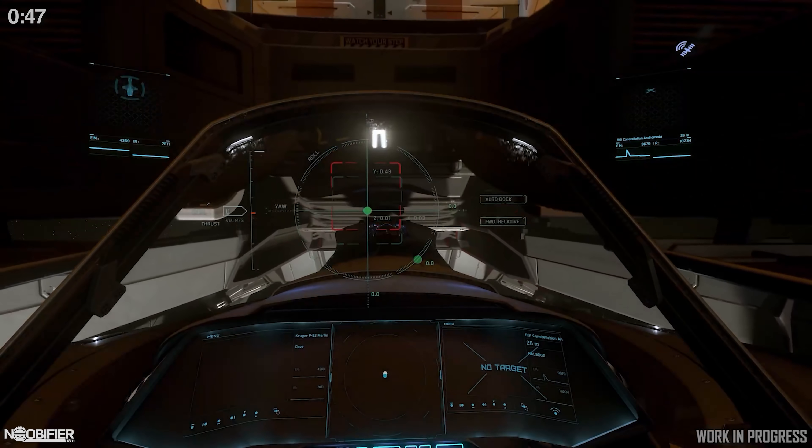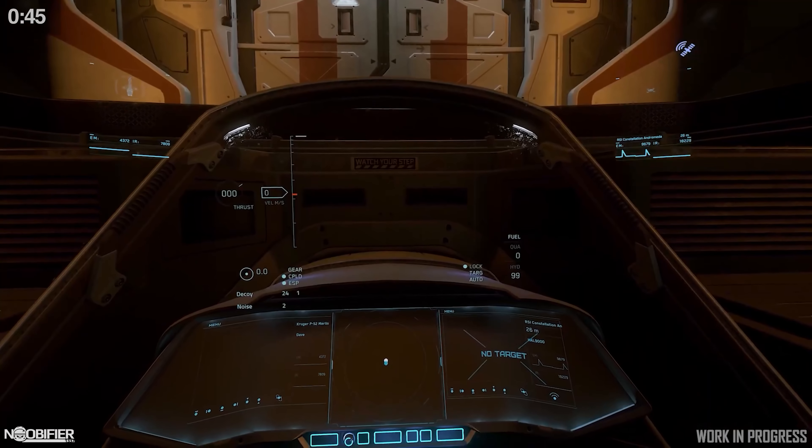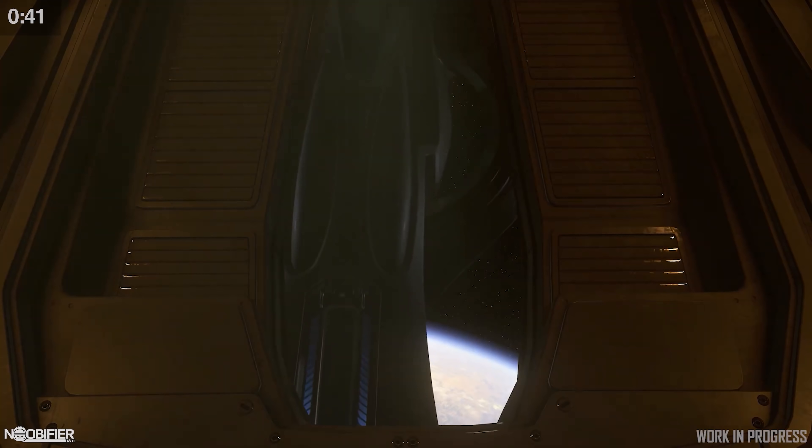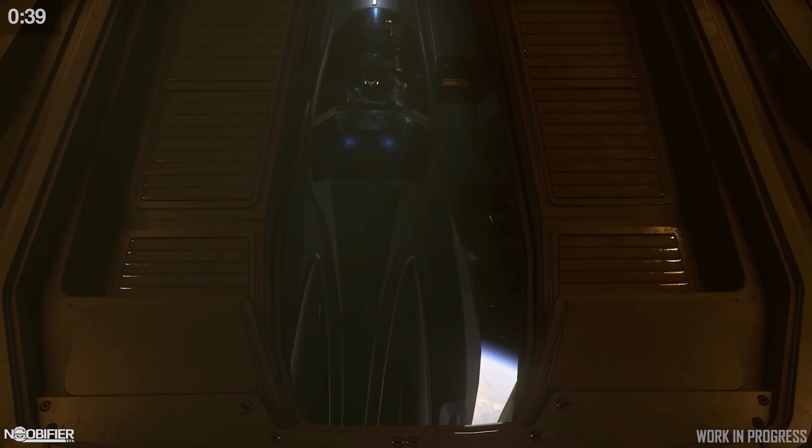The manual docking UI displays a ring with several markers that need to be in alignment. Once you're closer, the dots turn into a box, allowing you to fine-tune the approach.